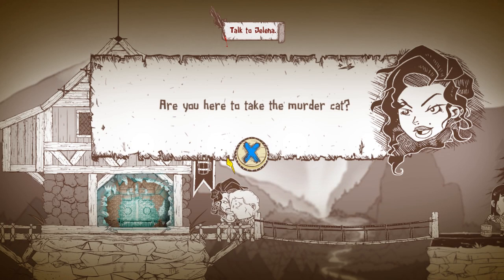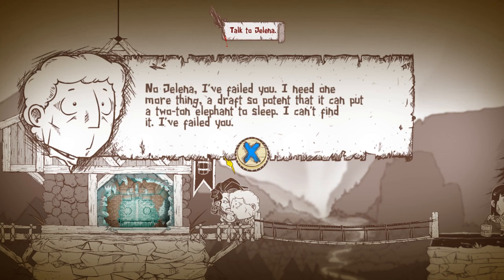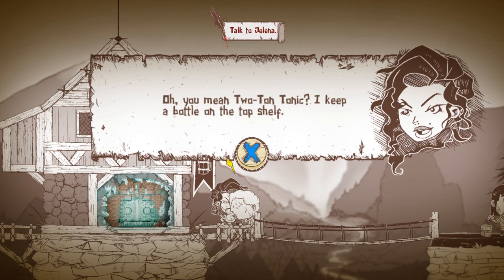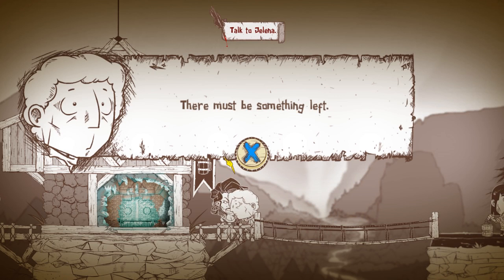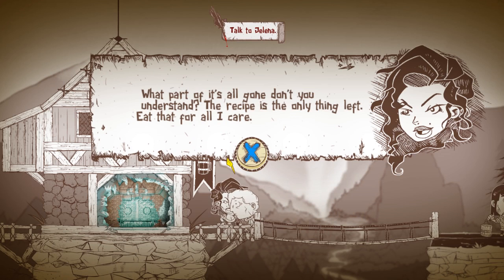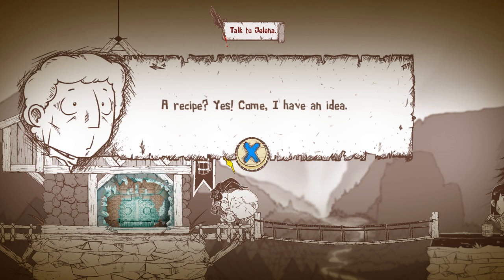Are you here to take the murder cat? No, Jelena, I failed you. I need one more thing — a draft so potent it can put a two-ton elephant to sleep. I can't find it. Oh, you mean two-ton tonic? I keep a bottle on the top shelf. People drink that? Of course it's gone now. The last thing I needed to remove a carnivorous beast from my basement was destroyed. The recipe is the only thing left.